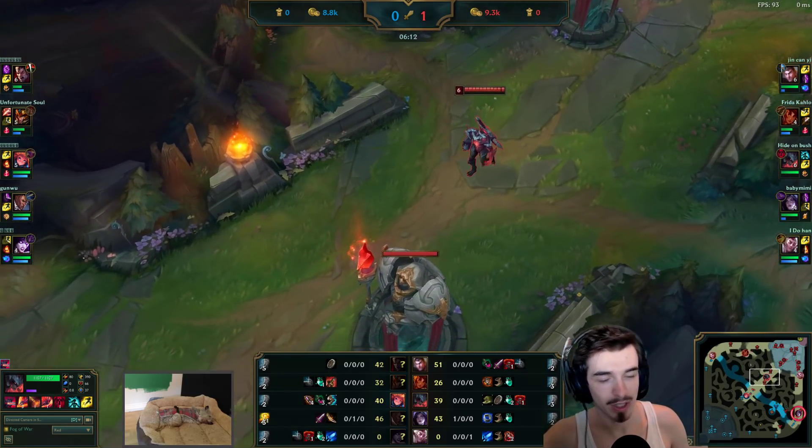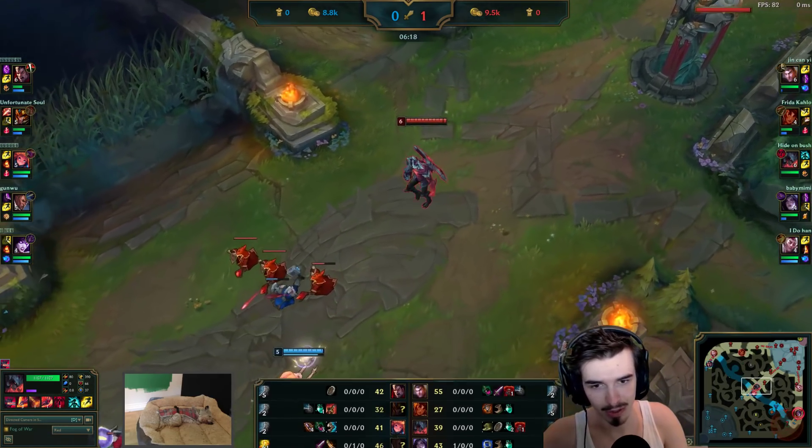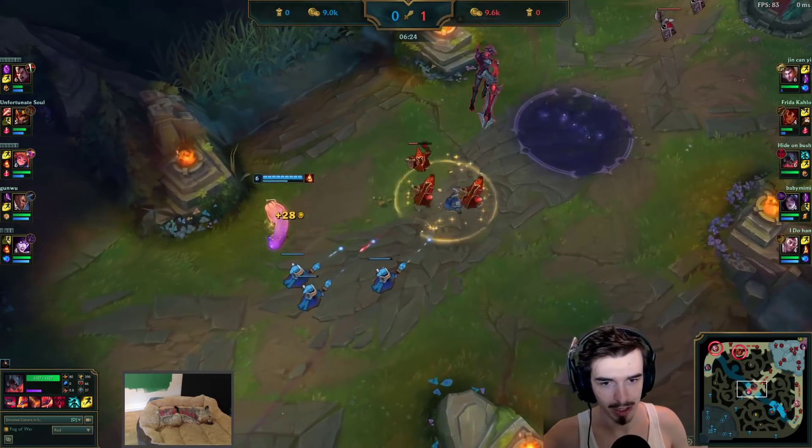He goes for tier 2 boots — an interesting choice to rush the Ninja Tabi. It's mostly for the rest of his team; Ninja Tabi and Zoe is kind of meh, not really that useful. But very good versus Darius, very good versus Jarvan and versus Lucian as well.